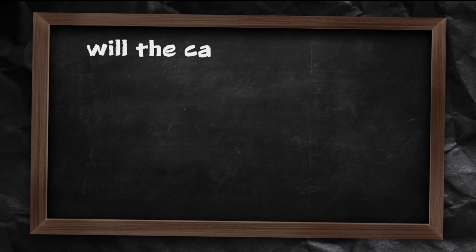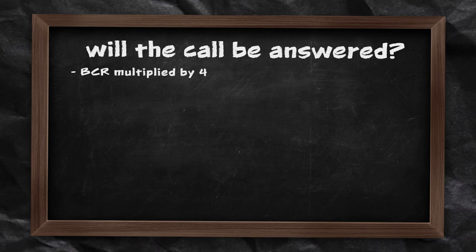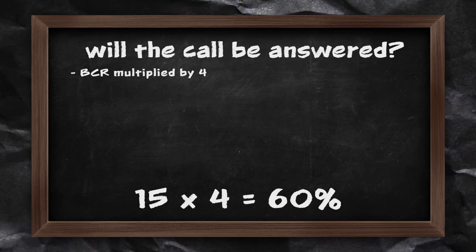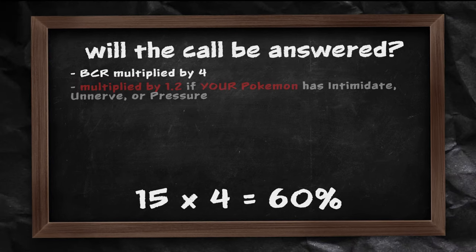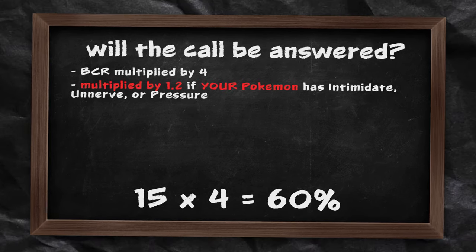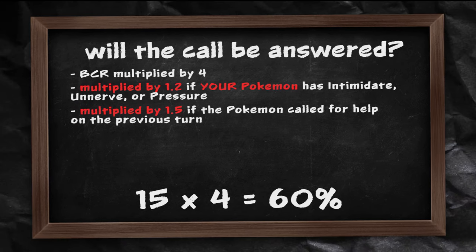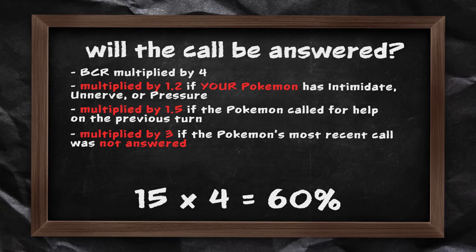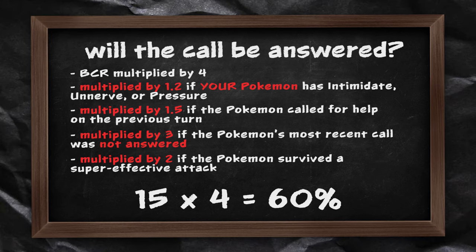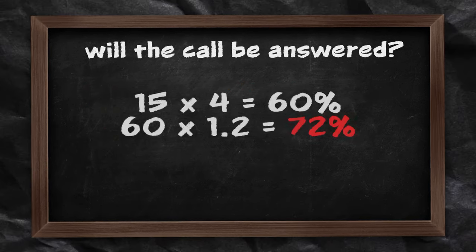To calculate the answer chance, you multiply the Pokemon's base call rate by 4. A Pokemon with a base call rate of 15 has a 60% chance its call for help will be answered. That value is then multiplied by 1.2 if your Pokemon's ability is Intimidate, Unnerve, or Pressure; multiplied by 1.5 if the wild Pokemon called for help on the previous turn; multiplied by 3 if its last call for help wasn't answered; and multiplied by 2 if the Pokemon just survived a super effective attack.